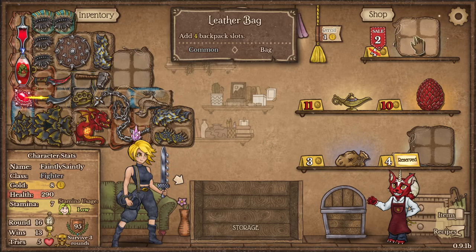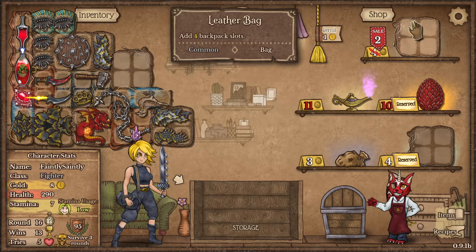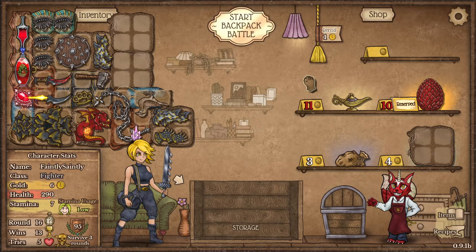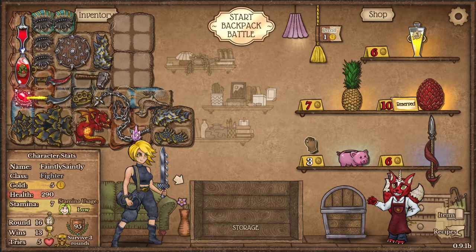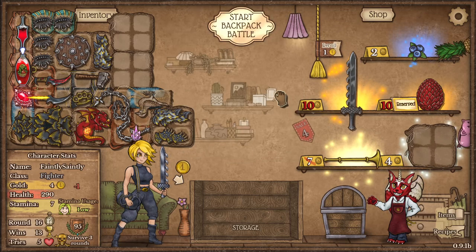Another dragon egg — maybe, forget that. The potion's there. Stamina, I don't think that's an issue.